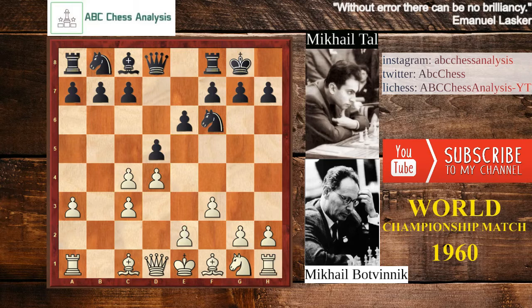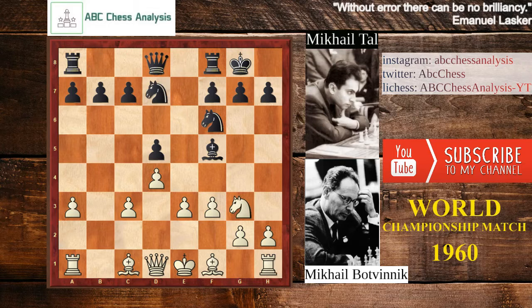But d5 was played, c takes d5, e takes d5, and then e3 because it's not the right time to push e4. So bishop to f5, knight to e2, knight to bd7, knight to g3 attacks the bishop, bishop goes to g6, and bishop d3. Of course White will trade that light-colored bishop because he wants to push e4 — but for that idea he needs to trade the light-colored bishops.